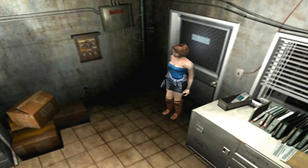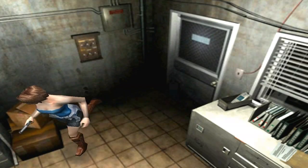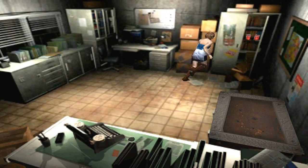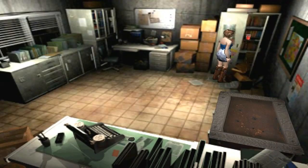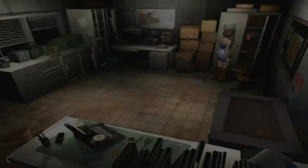So behind us there's a door but we can't get to it yet, so we have to get the key first. The beginning part was pretty straightforward, but it was the first game in the Resident Evil series that really tried to let you explore the world. Usually you're in a police station, or you're in a mansion, or you're in a very confined space. This one takes place on city streets.